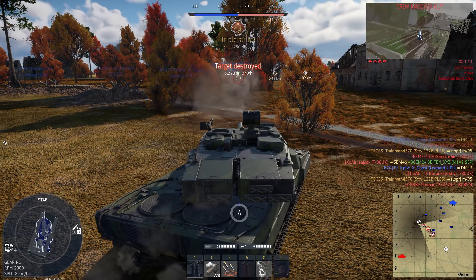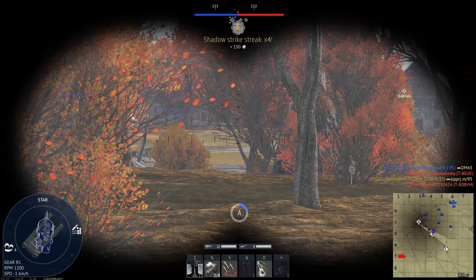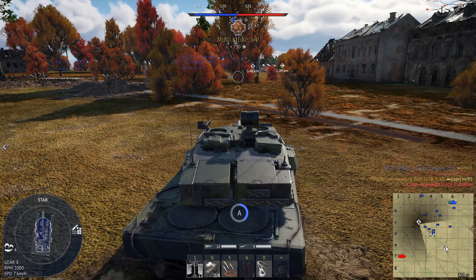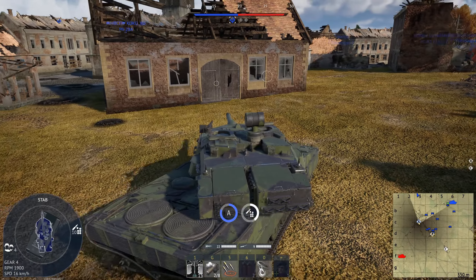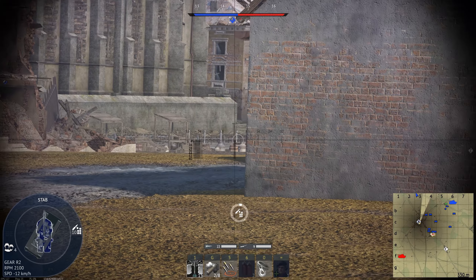Looks like there's another tank right there, so we'll just quickly get rid of him. A bit of trees here so I can't quite see everything, but I think that's all the tanks for now. What's really interesting is that there are no friendlies here but I hear tanks, so that can't be a good thing.